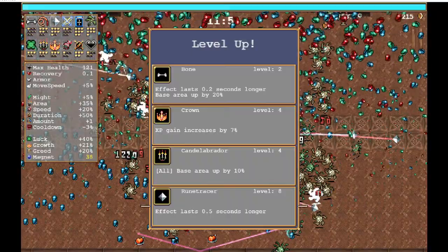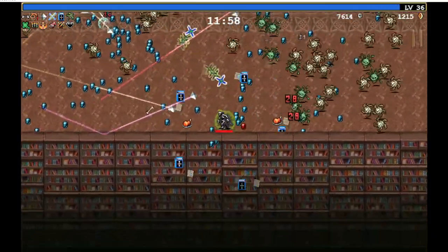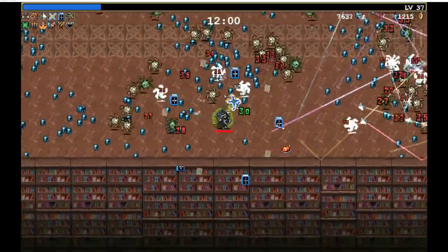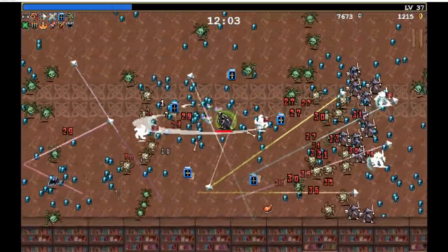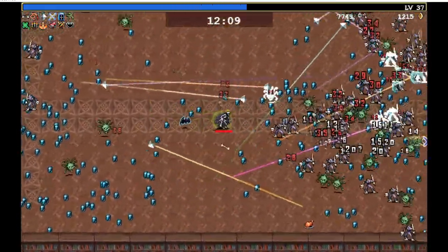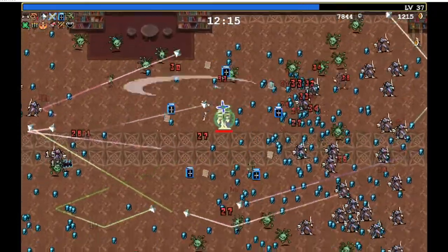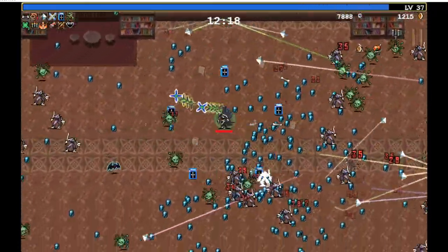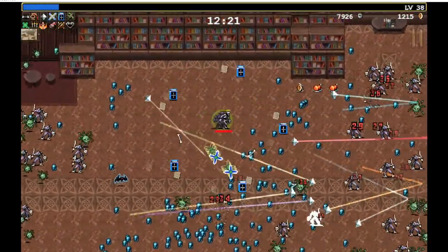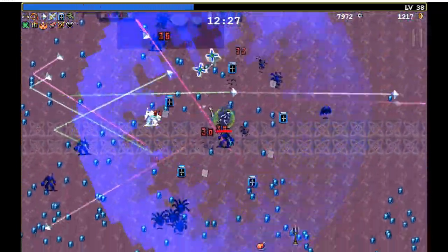Rune tracer, sure. Those red experience gems give so much experience. Could get health — let's get the whip. Something's got to evolve at some point. Wow, the whip is actually doing pretty well right now too. So much experience but I really can't see much — can't make much out of this. I'm just gonna go for all the experience.